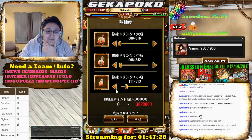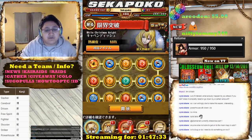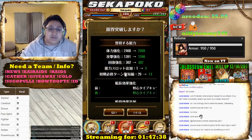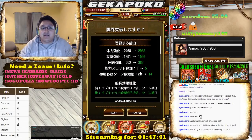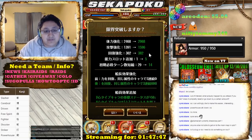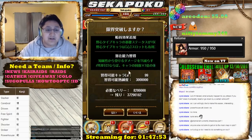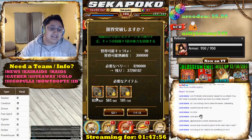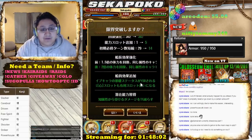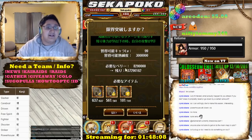Right out the gate we're gonna start getting this limit break on Cavendish — he takes 3 million XP to limit break. We just finished getting all the crystals, which takes 975,000 Adventure Mode points. It takes 630 small, 561 medium, and 101 large limit break crystals. All you really need to know is you need to get to 975,000 Adventure Mode points.